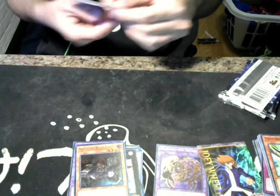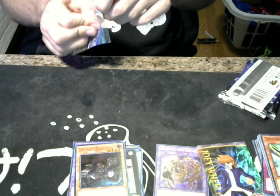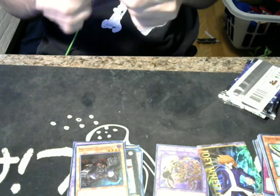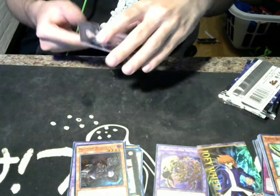I got a Red-Eyes Slash Dragon. Who is our character art card gonna be? Jesse Anderson. Cool.